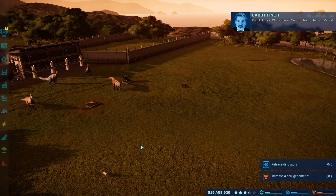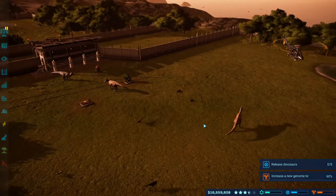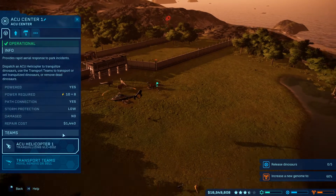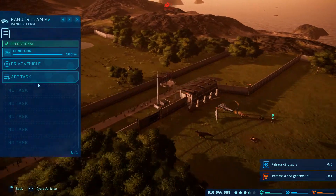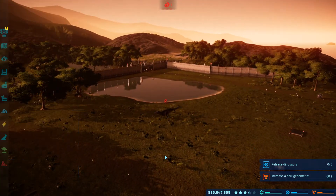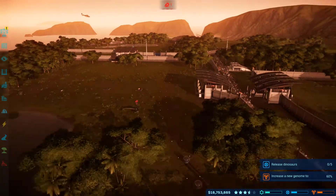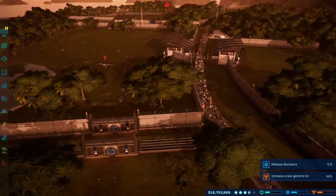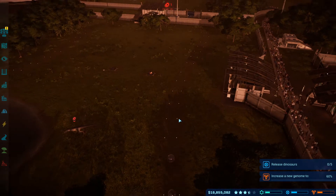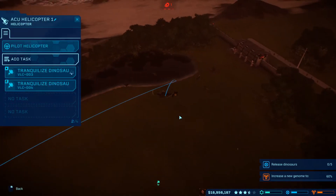Knock, knock. Who's there? New contract — that's it, period. Disease contracted. Oh well, ACU's busy. Of course it's the Allosaurus — that's not going to go well for the ACU team, not the Ranger team. I'd much rather use the ACU helicopter to do it, but as I said, they're busy.